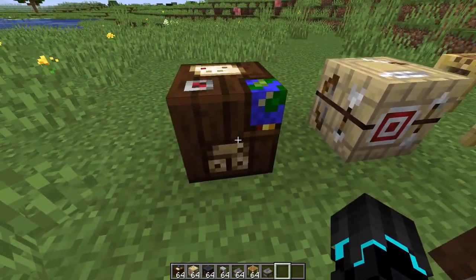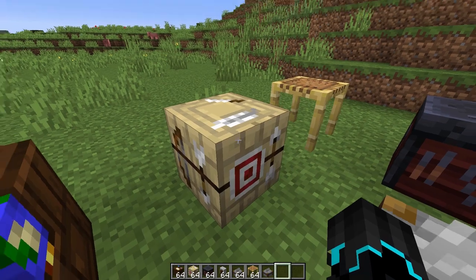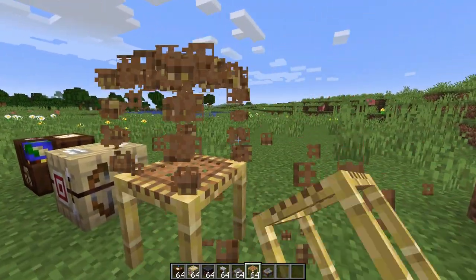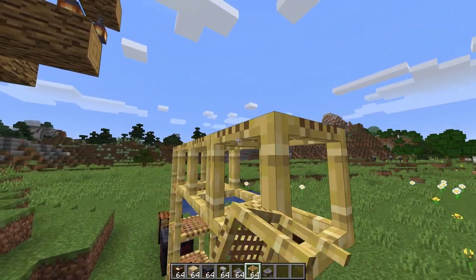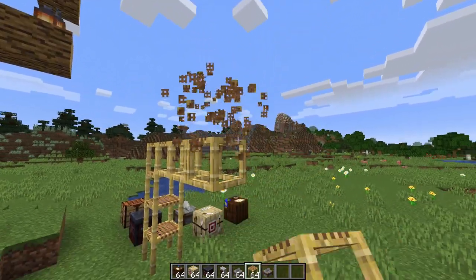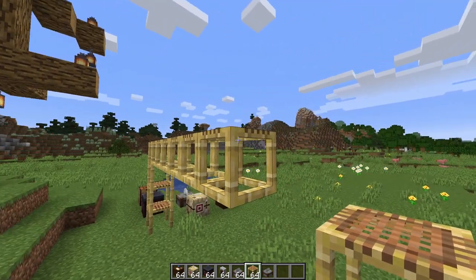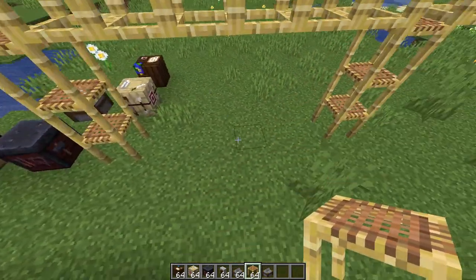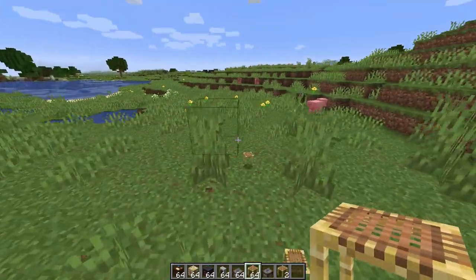The scaffolding update means that before you could extend it three or four blocks out without it falling, but now you can go out six whole blocks without it falling apart. So you can now be six blocks out, and if you place the seventh it falls — you need another support before going further. That's pretty cool because before you had to have more support in your scaffolds, and now you don't.